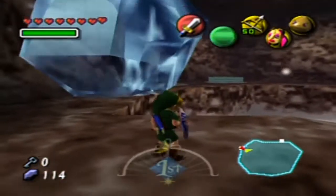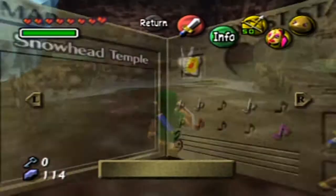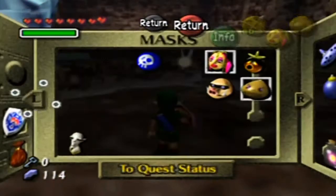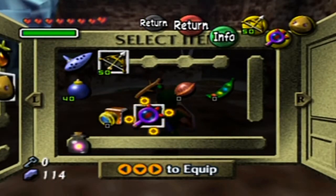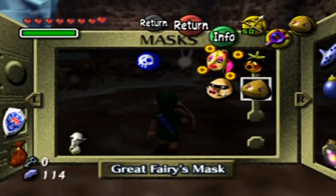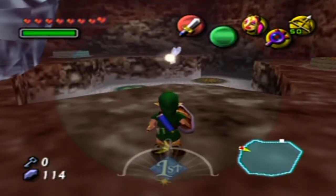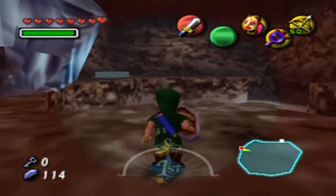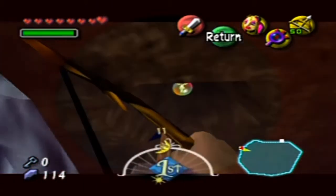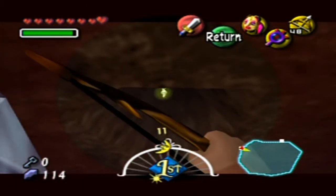This is a rather tricky puzzle room, and also one of the probably best hiding locations for a fairy. You're going to need this — and oops, I shouldn't have overwritten that. I need that, that, and that. Turn this on. Check this out. Did you see that ceiling? You can't see that hole in the ceiling when you don't have the Lens of Truth on.